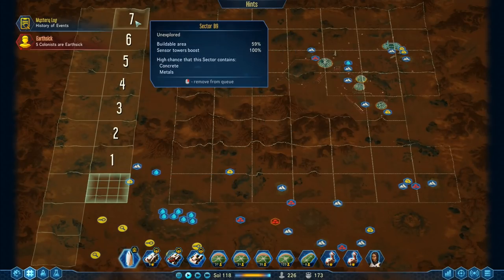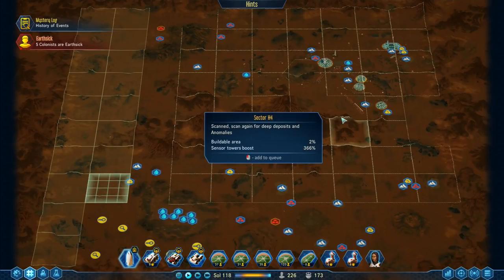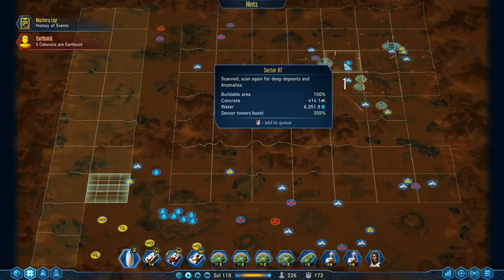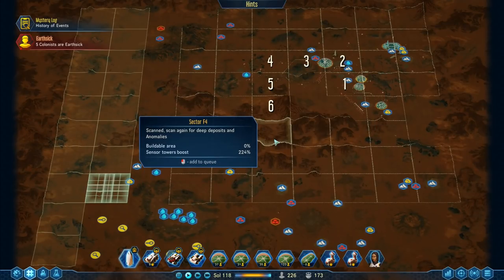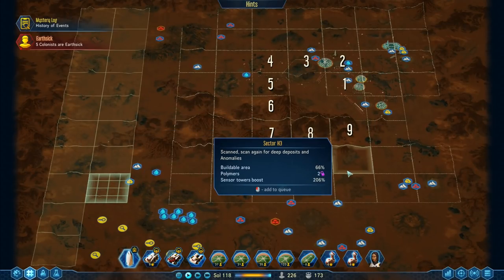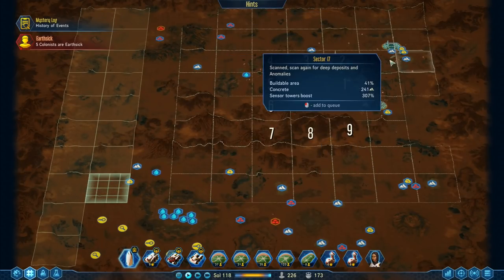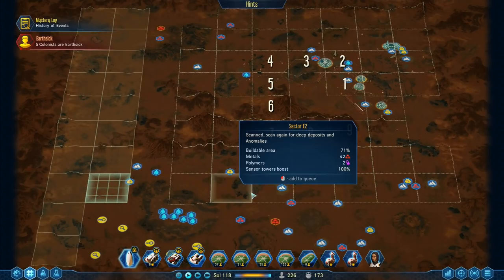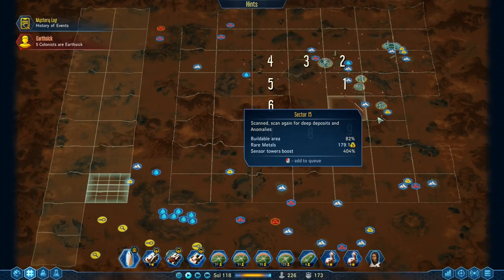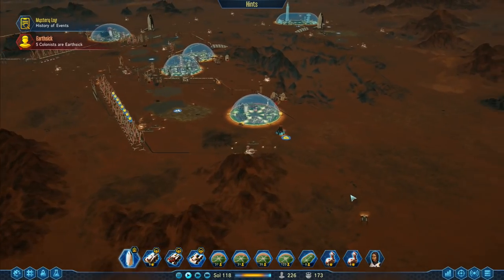We've also got a whole load of towers in here which is going to make it a lot faster. So I'm going to undo the queue on all of those and start putting these scanning so that they'll do the deep scan - which I think is an absolutely brilliant idea. Thank you very much for the suggestion. We'll start working around there and up here so we can deep scan those areas and maybe find some extra resources.